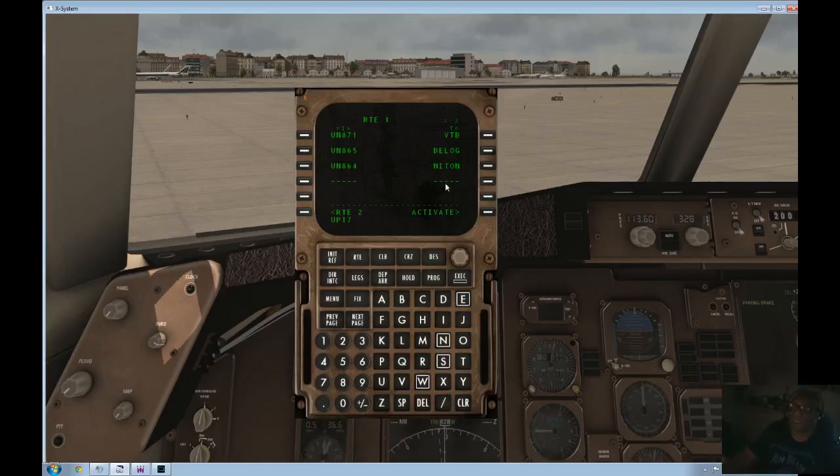Upper Papa 17. We've got a mismatch there — let's try that again. Upper Papa 17. It's not going to accept that. So what we need to do is just take a direct. Instead of Upper Papa 17, we'll go straight to Nokin. Put that in and it's going direct. Only Upper November 864 anyway.